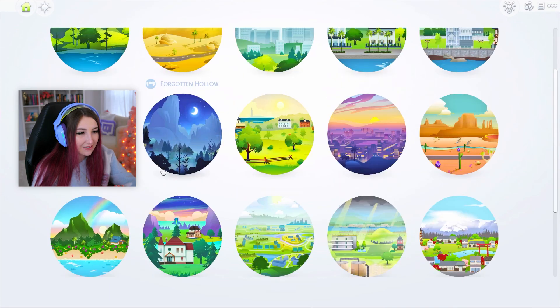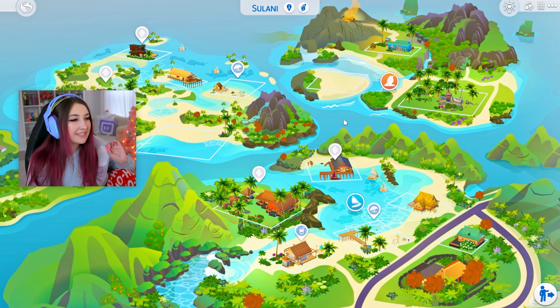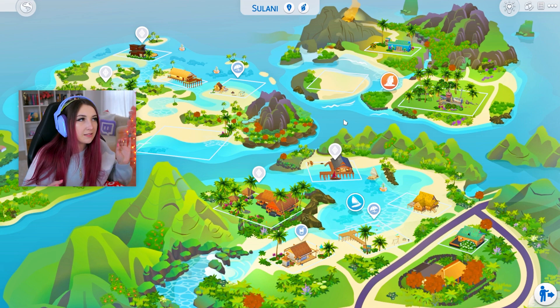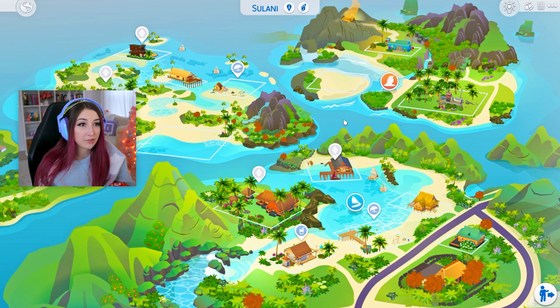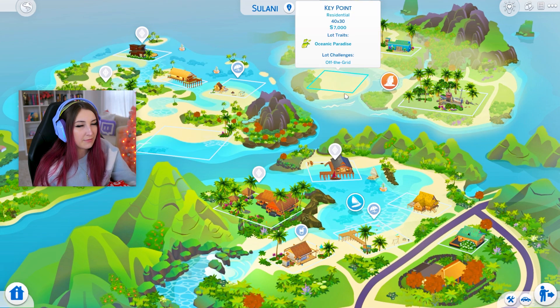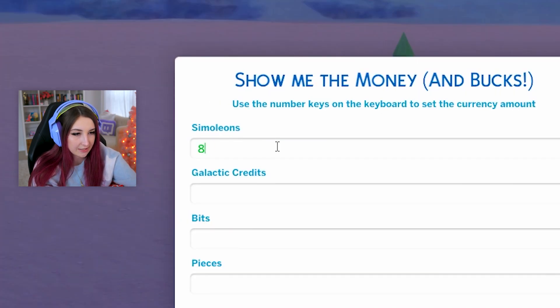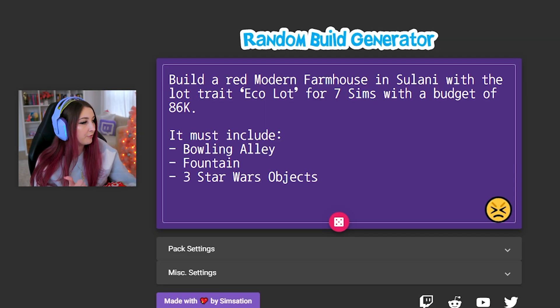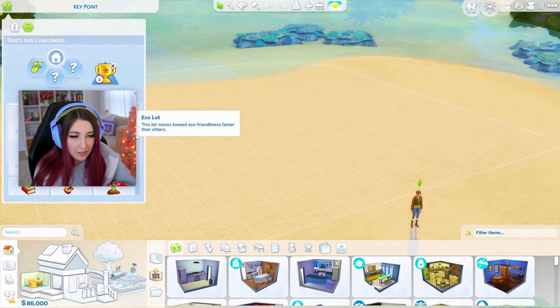Okay let's head to Sulani. A red modern farmhouse. It has to be for seven Sims, which means there at least needs to be seven beds, or I could maybe throw in a couple of double beds for couples so we don't need as many bedrooms. I think that's a good idea, but I'm gonna need a pretty big lot. We're working on a red modern farmhouse with the lot trait eco lot.